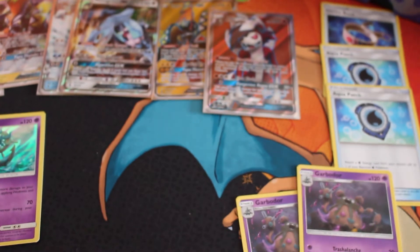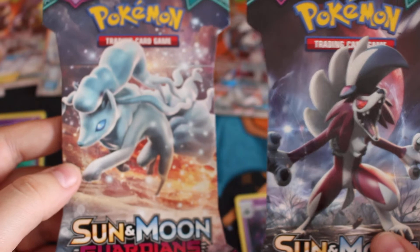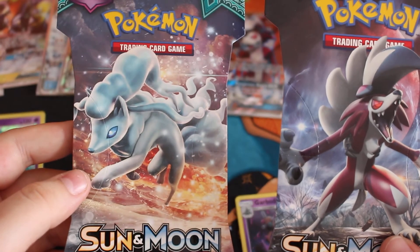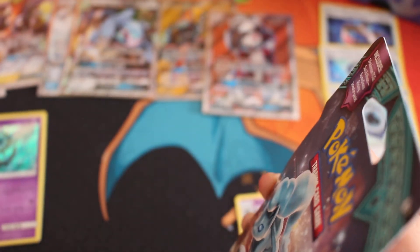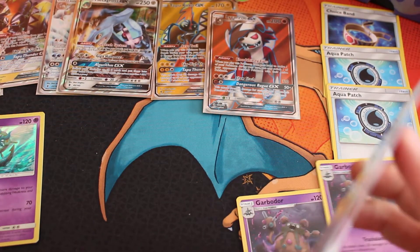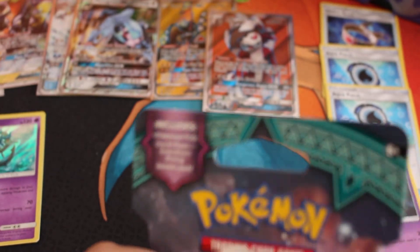So I'll be opening 9 Tails. And Lycanroc, which one would you like to open actually? So I'll be opening both of them I guess. You can open Tapu Koko when I've done this. I hate talking to myself, guys — just saying.